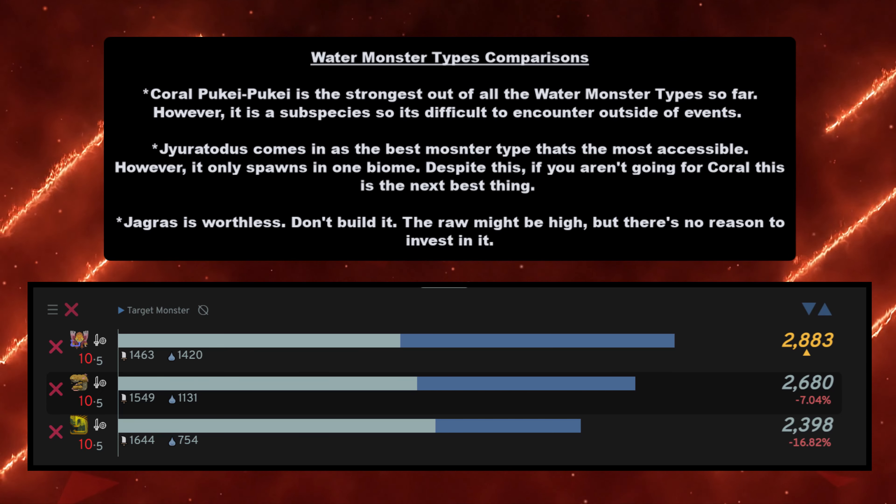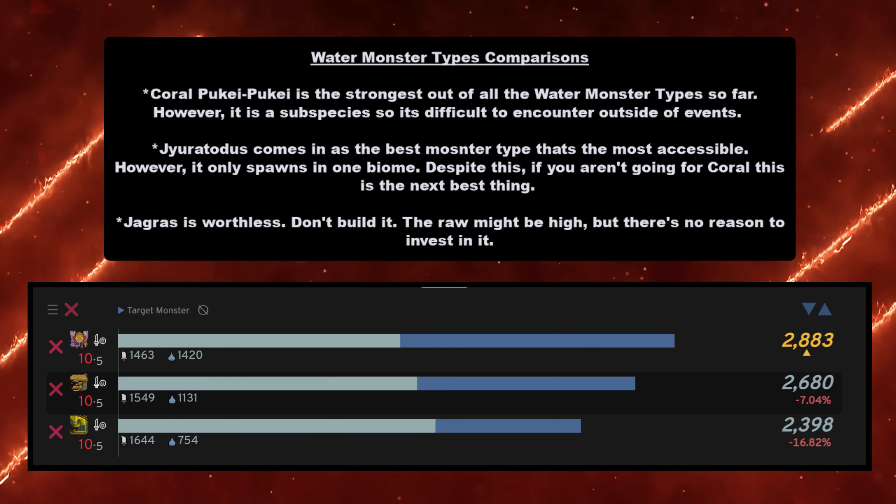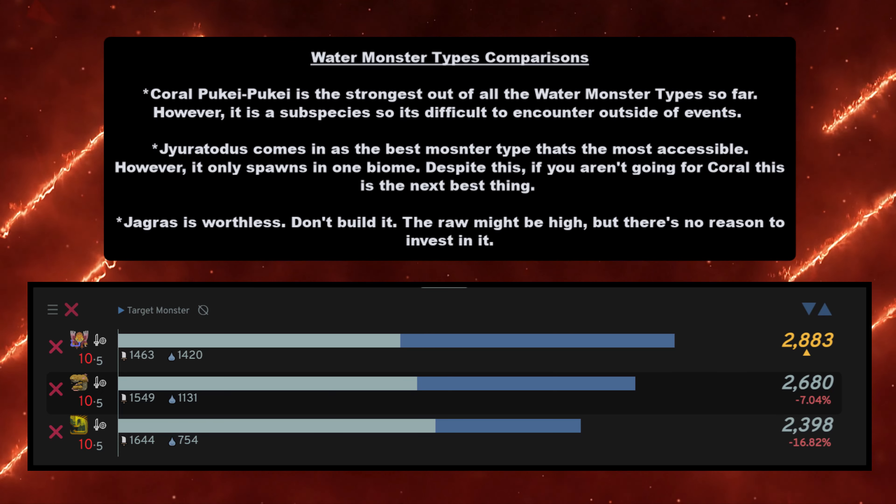Unless it's that one time in the story where you need to build the Jagras edge to advance — do that. Otherwise, don't build it after that. But first, let's get started with the water monster type comparisons.